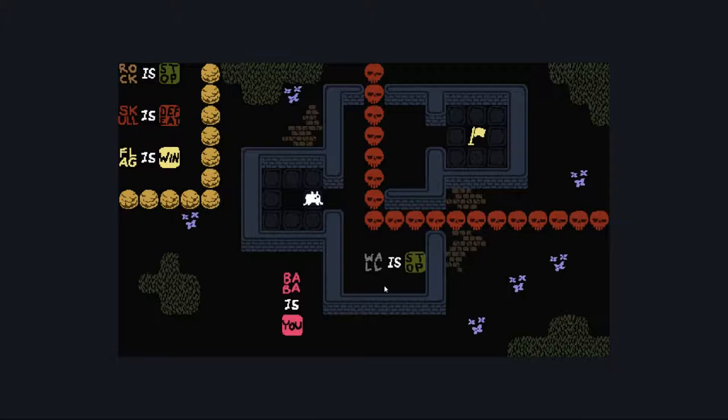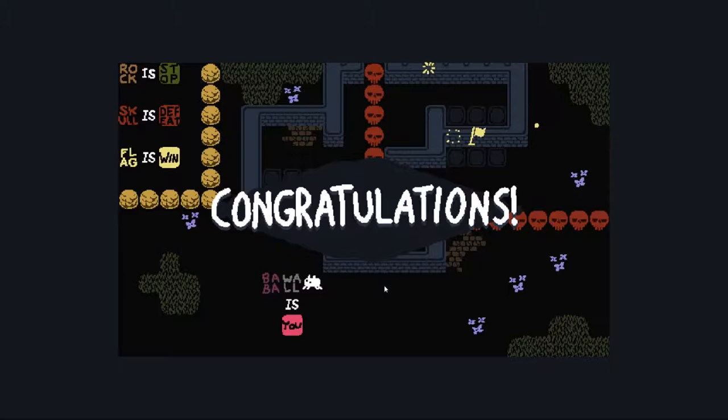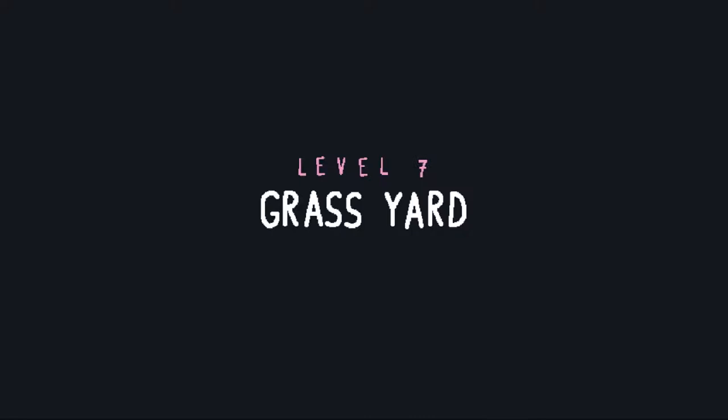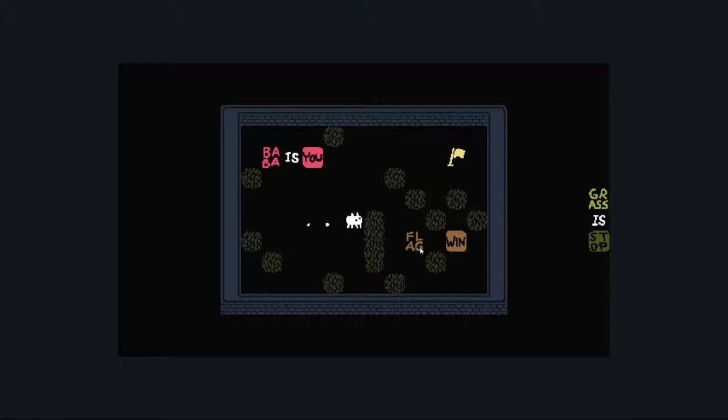Stop — I assume school is defeat, flags win, rock stop, yeah wall stop also. I mean you can just remove — oh yeah, wall can be me right? Yeah use me, I'm the wall. That's nice, just being the wall. I opened the wrong thing — flag win, baba is you.